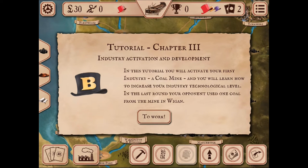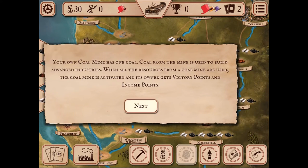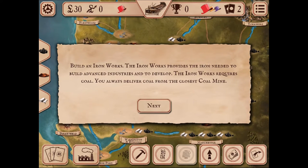In this tutorial chapter on industry activation and development, you will activate your first industry — a coal mine — and learn how to increase your industry level. In the last round your opponent used one coal from the mine in Wigan. Your coal mine has one coal. Coal from the mine is used to build advanced industries. When all resources from a coal mine are used, the mine is activated and its owner gets victory points and income points.